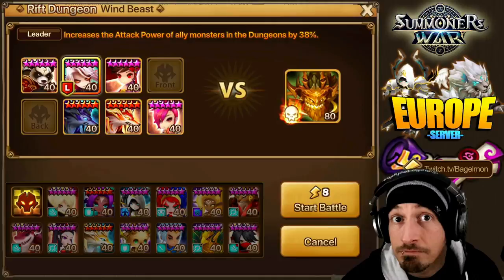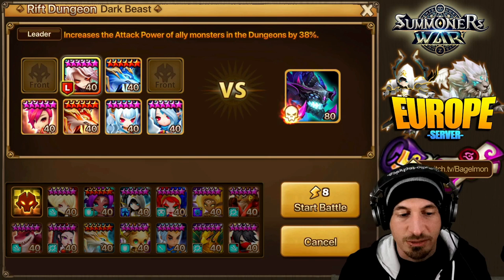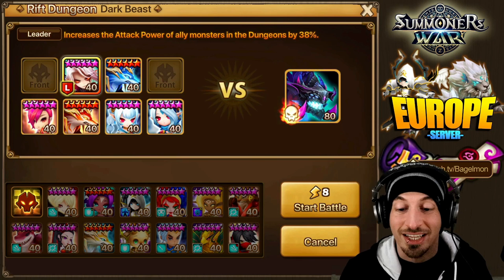Last of the Rift Beasts — we're not going to take her into water, I think that should be obvious why. So we're going to take her into the Dark Rift Beast. The situation here is we want to do as many multi-hits as possible to break the soul chain. Break the soul chain here.